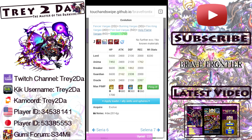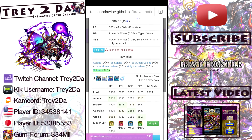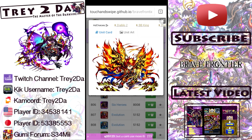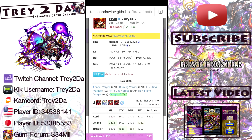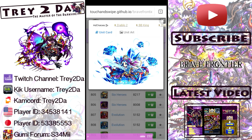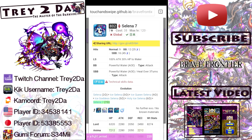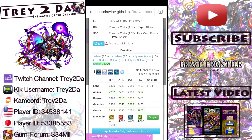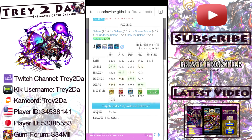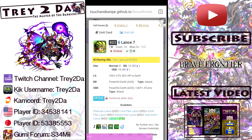These seven stars are really looking great — can't wait to see these UBBs. Let's go down the line here. First, let me show you a close-up of Vargas's unit art — good looking stuff. Now let's move on down to Selena — just nice looking, man; they really put some effort into these new units. Here are the statistics for Selena: same setup, just a different element. The stats are a little bit different, but all in all these new seven star starters are really going to be powerful units.